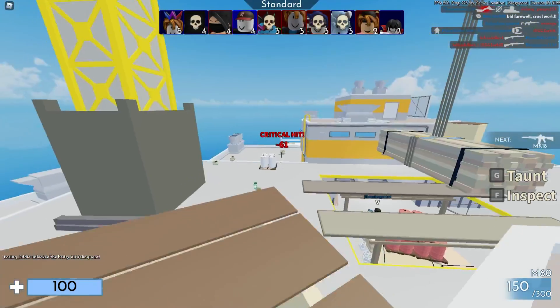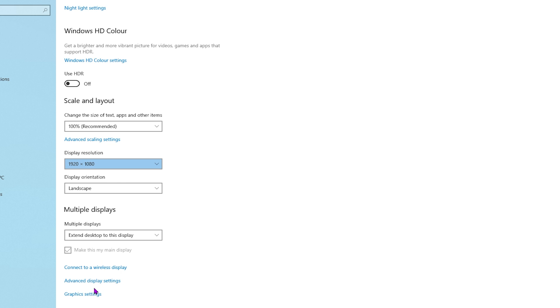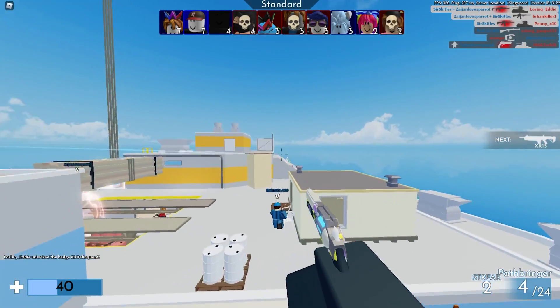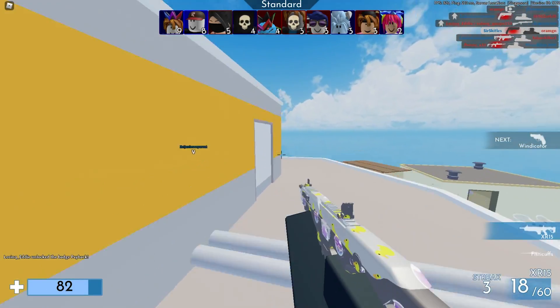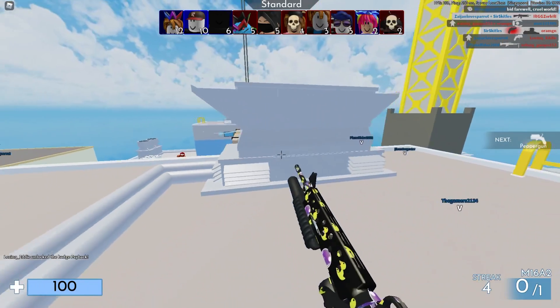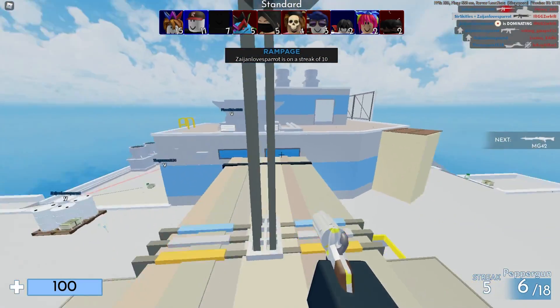There are a couple more things to do back in Display Settings. Scroll all the way down to Graphics Settings, and enable Hardware Accelerated GPU Scheduling. Then browse your files, find and add Roblox, left-click it, go to Options, then Graphics Preference, and select High Performance. This tells your computer to run Roblox using your dedicated graphics card — I have an NVIDIA GeForce RTX 3080. Hit Save and exit.